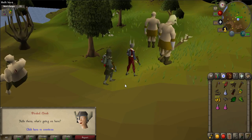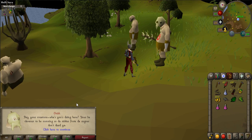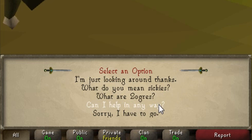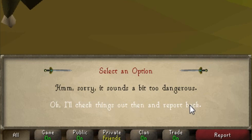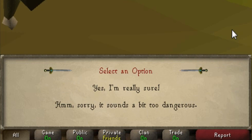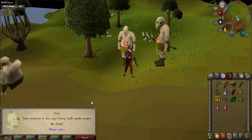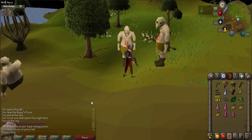You start the quest by going to Grish, who is located by Jiggig. The easiest way to get there is by using your ring of dueling to Castle Wars and then walking directly south. Once there, talk to Grish, who will talk about Zogres making people sick. When prompted, say: 'What do you mean sickies? Can I help in any way? Okay, I'll check things out then and report back. Yes, I'm really sure.' He'll give you two super restore potions and three cooked chompy birds.